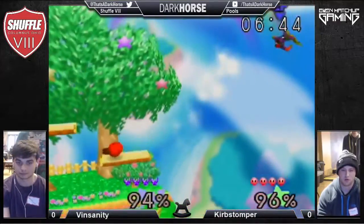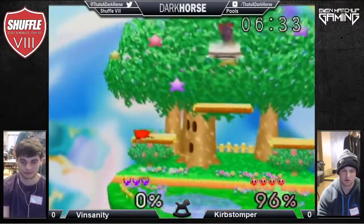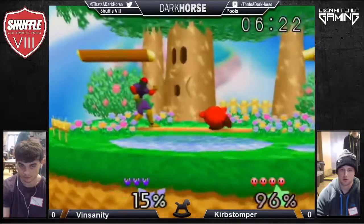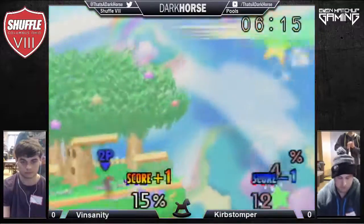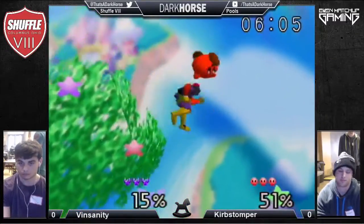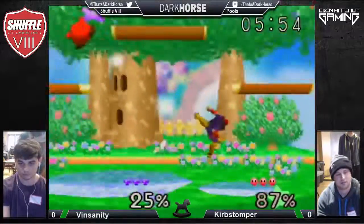That forward hit has a lot of range — if you get touched by it you just get trapped and sucked into the vortex. Vinsanity doesn't seem to know that while Kirby's doing down tilt he cannot be grabbed. Curb Stomper just stood there down tilting because he knows Vinsanity has to get out — he was going for a grab but wasn't going to hit. Solid back air. I wonder if he could have done more off-stage — that's where Kirby is most vulnerable. Weak up tilt but can't capitalize off it.